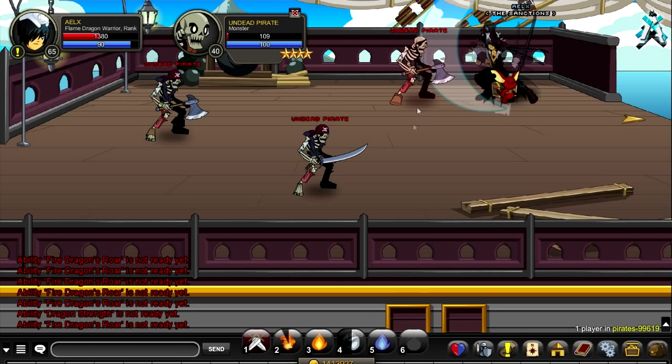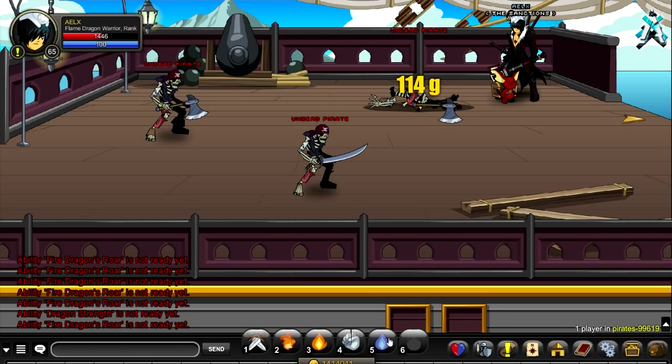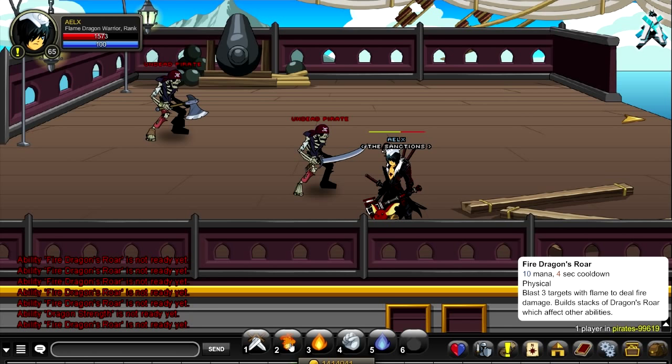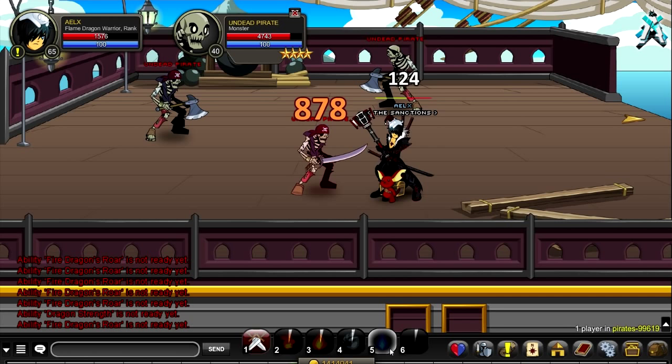The last skill is Burning Rage — it's just an extra damage over time, doing 350% of your weapon damage over 8 seconds. Unlike the other skills, stacks don't affect it; it just applies the damage over time.